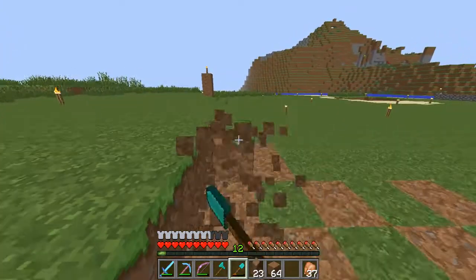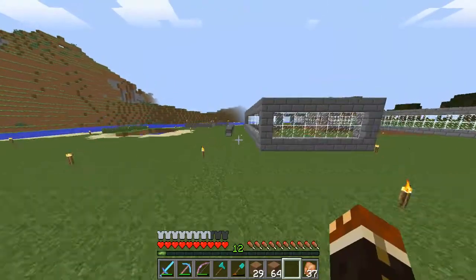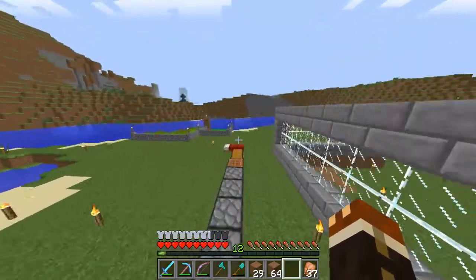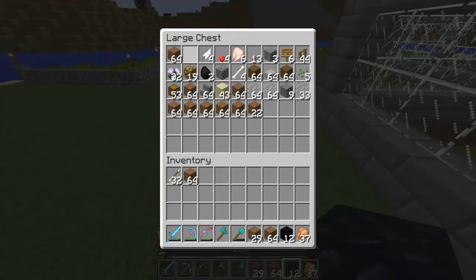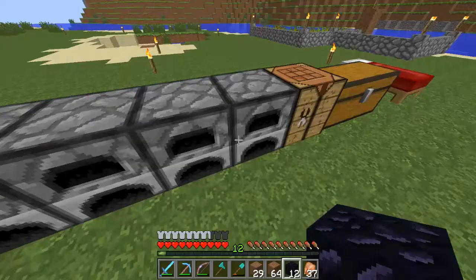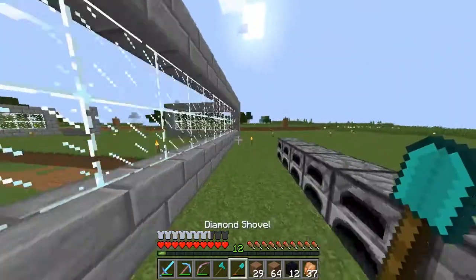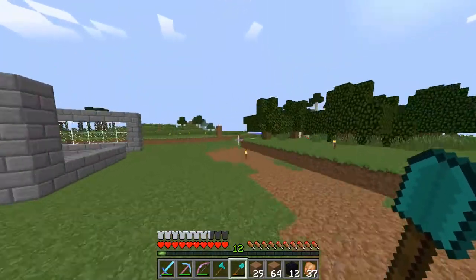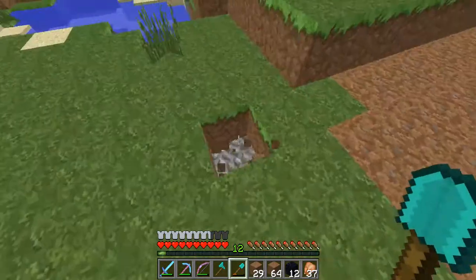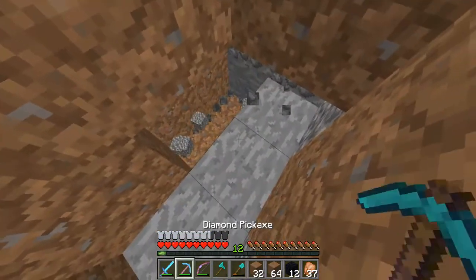For now my 37 chickens should do perfectly fine. One thing I want to show you is we're going to relight the nether portal here. Let's see where is my obsidian and where is my flint and steel. I don't have any flint, but I do know where we can get some. It looks like I left my flint and steel back at my old base, but there is a nice little gravel patch that I blocked off over here. Let's see if we can get some flint out of it — just one piece of flint.